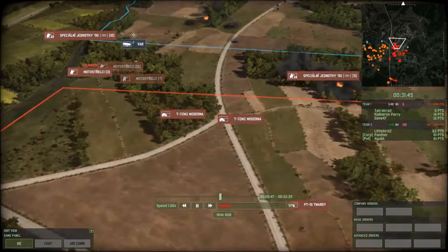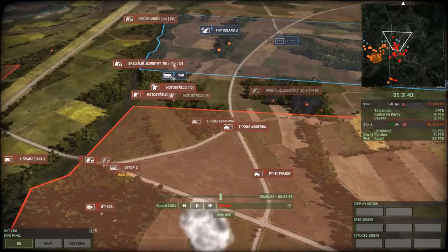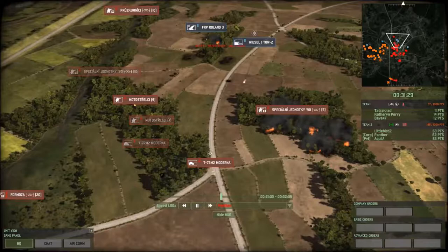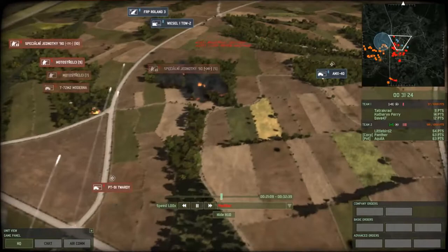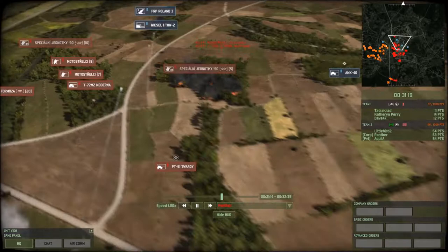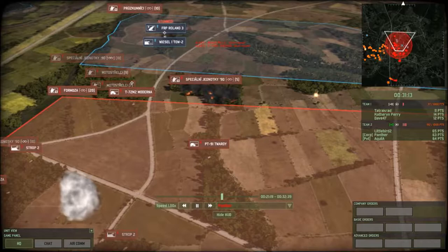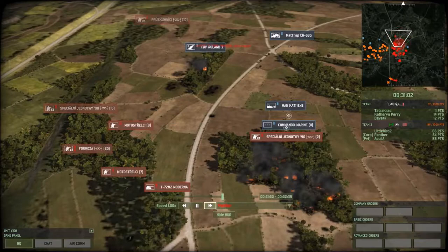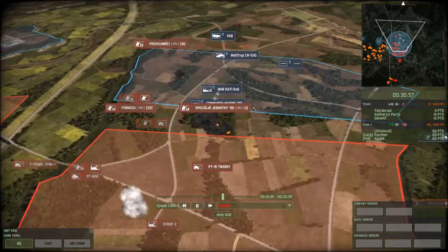Now we've got an all-out assault. Everything's a little spread out so I'm not too exposed. The Modernas back up — there's a lot of backing up that goes into it. He gets a cross shot on one of them; they get a little lucky there. I've got to find a way to answer that. The Twardy comes up and tries to answer it. Look how far these Proskuminichi got — they're giving me all sorts of good vision.